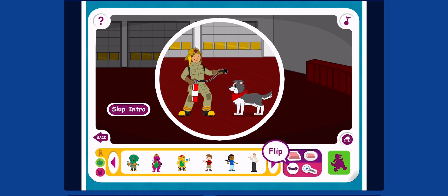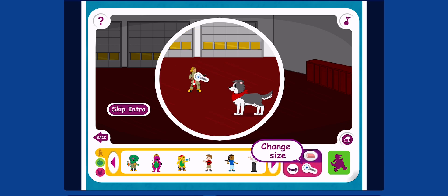If you pick up the flip tool, you can click a sticker to change its direction. If you pick up the change size tool, you can click a sticker to make it bigger or smaller each time you click.